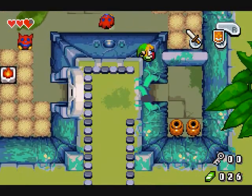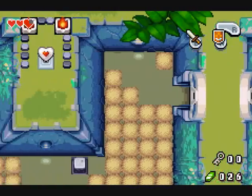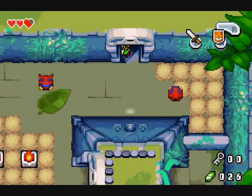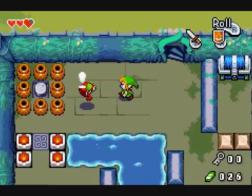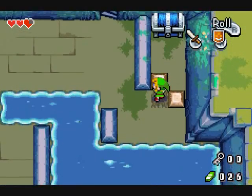This way, maybe? Well, I guess we'll find out. Let's try this door — downstairs. Wait, there's a chest there. How do we get to that one?